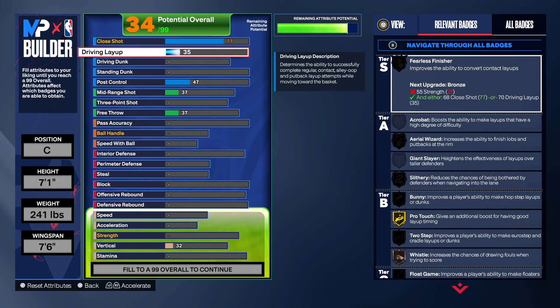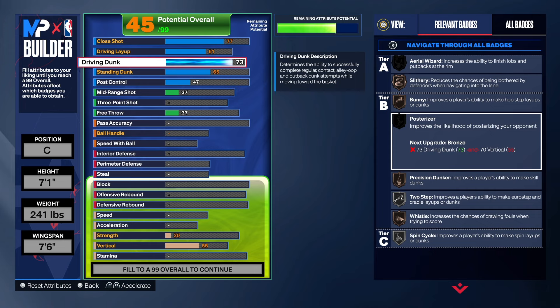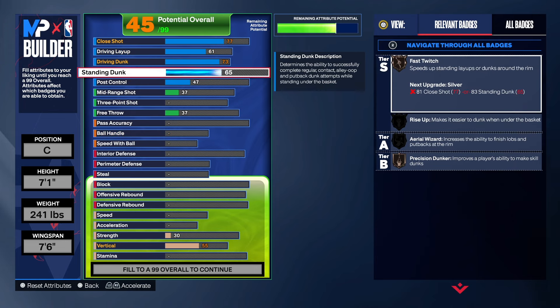With the layup, we don't take that high — only to a 61. It's not even bad to have a low layup on this build; I promise you, you can still make layups. For the driving dunk, we're going to do a 73 — that's where we get the Posterizer badge. For the standing dunk, we're going to do an 83 so we can get those standing contact dunks, which is what we really want.